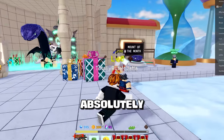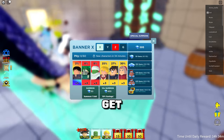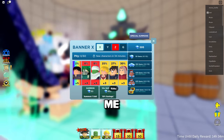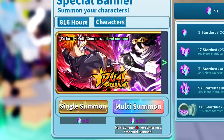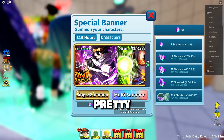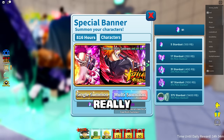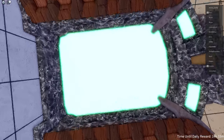Considering we got absolutely obliterated there, let's definitely jump in for some more summons. I've got to get something to help me out. I need inventory space. Wait — special summons. This is actually pretty cool. Is there anyone here I'd really want? This is probably the best bet. Oh, and I could just do it? All right.